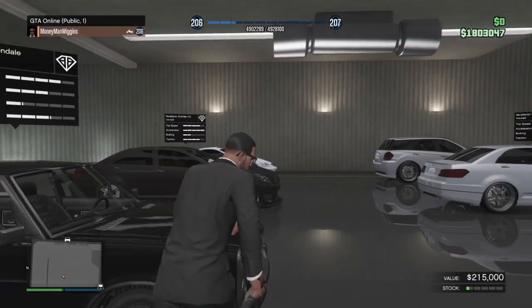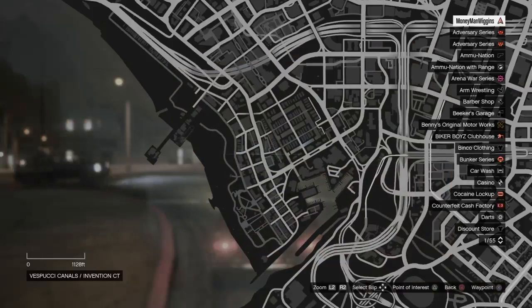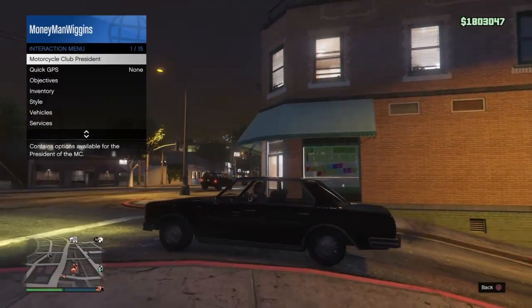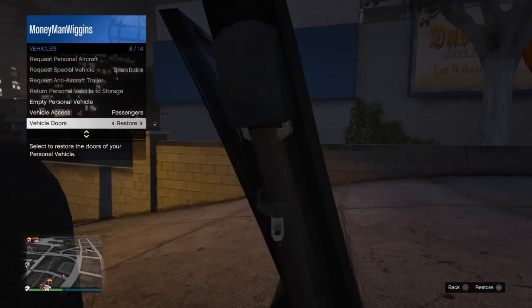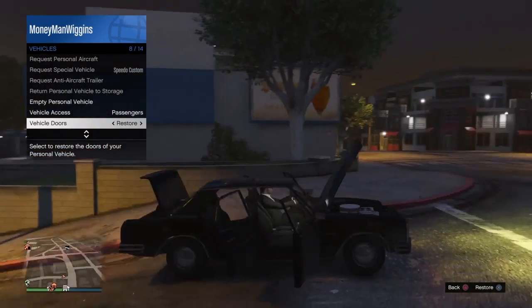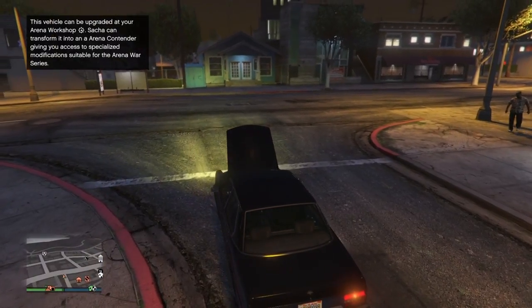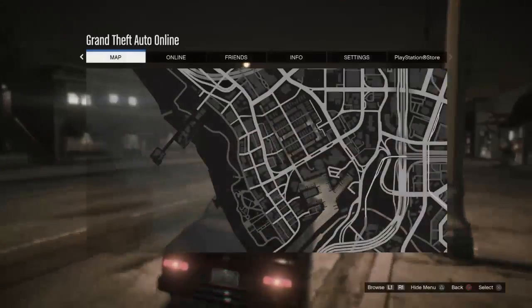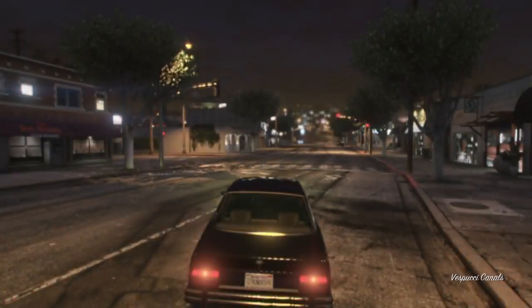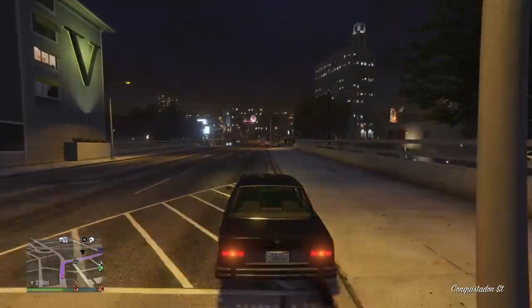We don't plan on putting too much into the Glendale — we're gonna keep it looking original, probably keep the original wheels and all that. Y'all hear it, it sounds old. Let's pop the doors and all that. We got that old V8 in there, see that air filter — nothing too ordinary about the interior or trunk, plain jane. We're gonna be taking this thing to Los Santos Customs up in Rockford Hills — the top notch one. Get a little test drive before and after.